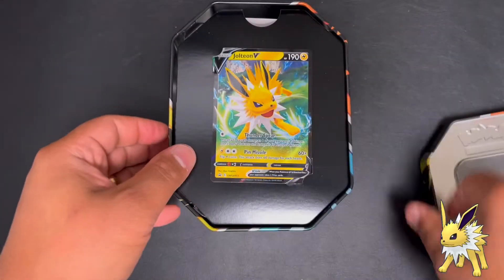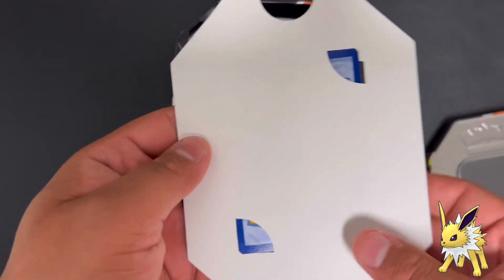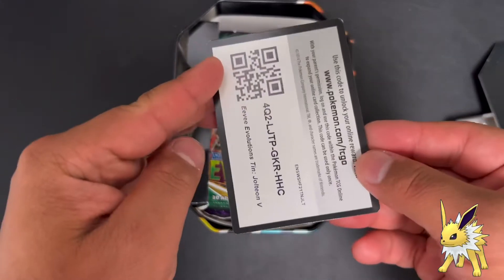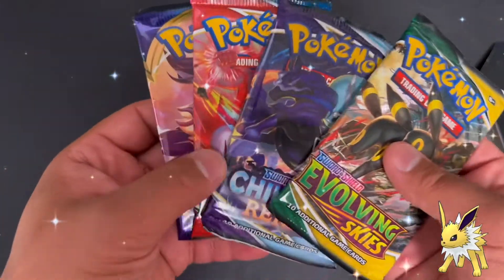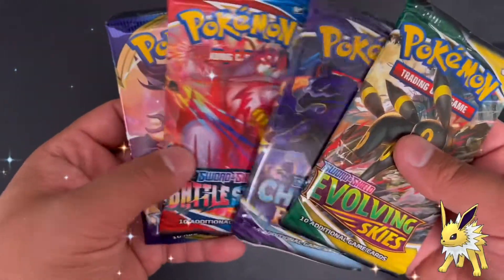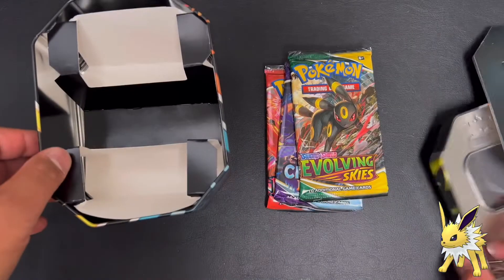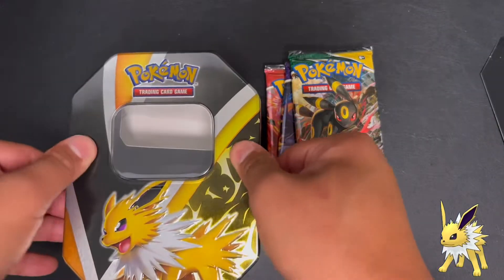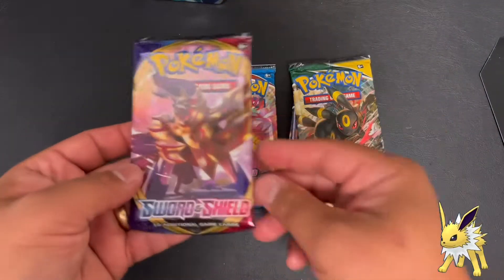Let's enjoy the show guys! We have the promo Jolteon promo card. Keep that there - code card for you guys. And we have four packs: Battle Styles, base set Sword and Shield, Chilling Reign, and Evolving Skies. Let's go guys, hopefully we pull some heat!